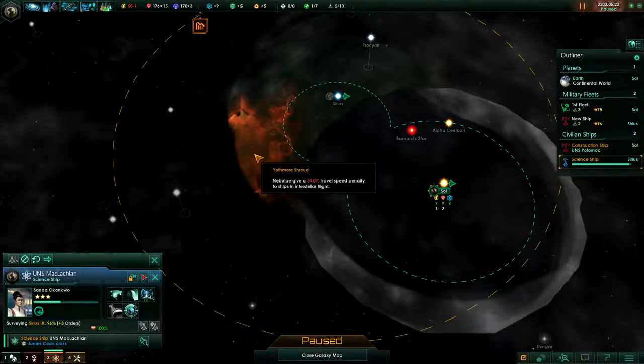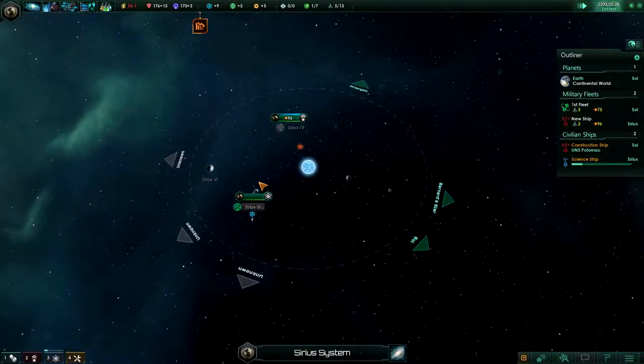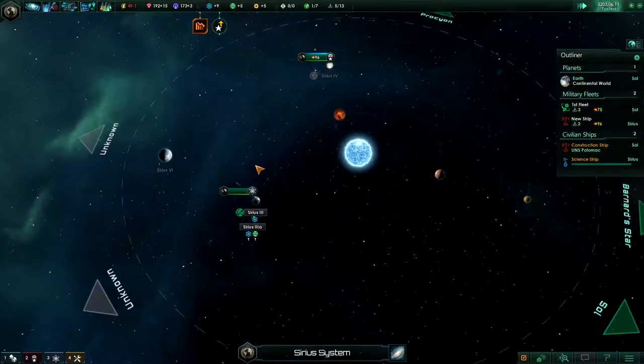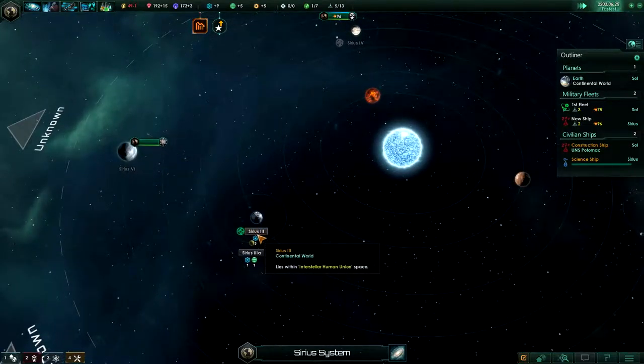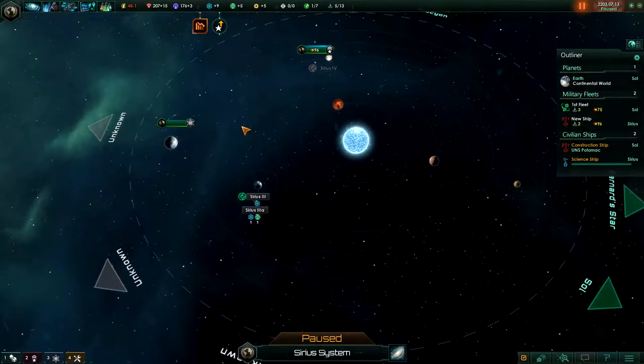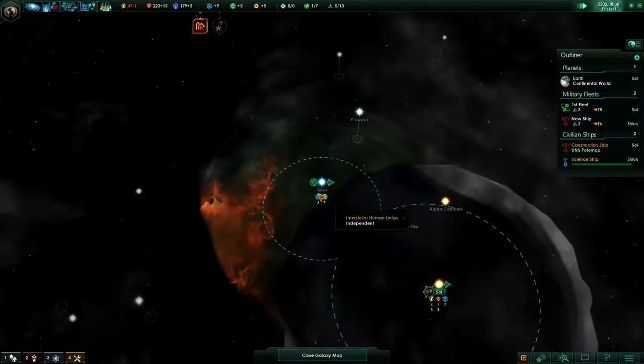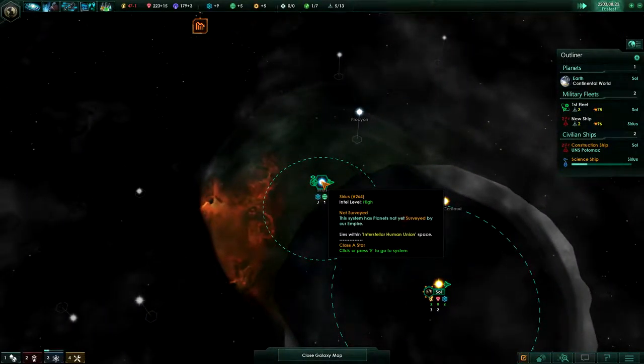You can see here that different parts of the solar system actually affect your ship as well — for instance this one gives a 30% travel speed penalty to ships in interstellar flight. There's a lot of interesting things going on with this game — it's a very fascinating game.